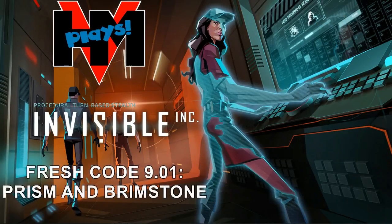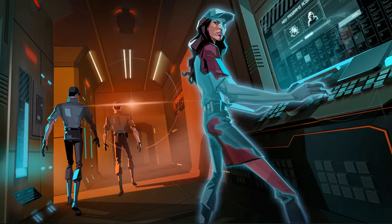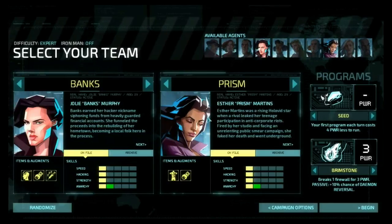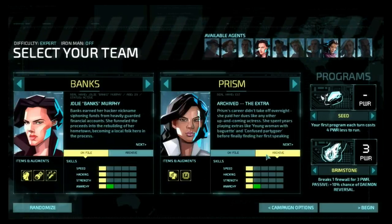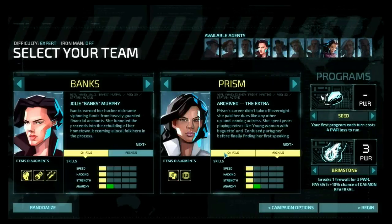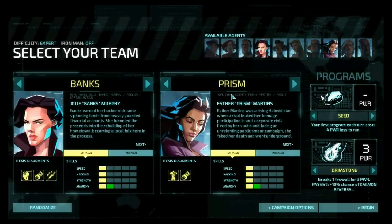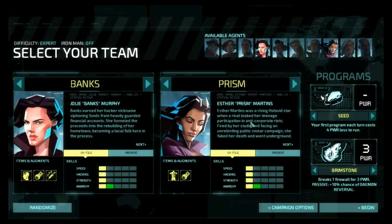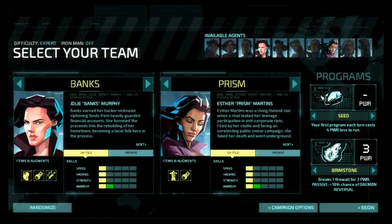Hey everybody, HMV here, playing more Invisible Ink. There's a new version out and I figured I would give it a shot. What you're seeing here is the new splash screen for it — it is awesome. It's showing Prism who, if you look at the list of people I've got going here, I'm playing with. However, I'm not playing with the archived version of Prism which has a holographic cloak allowing her to pretend to be a guard. I'm playing with the regular Prism because I want to give this a try — this is interesting.